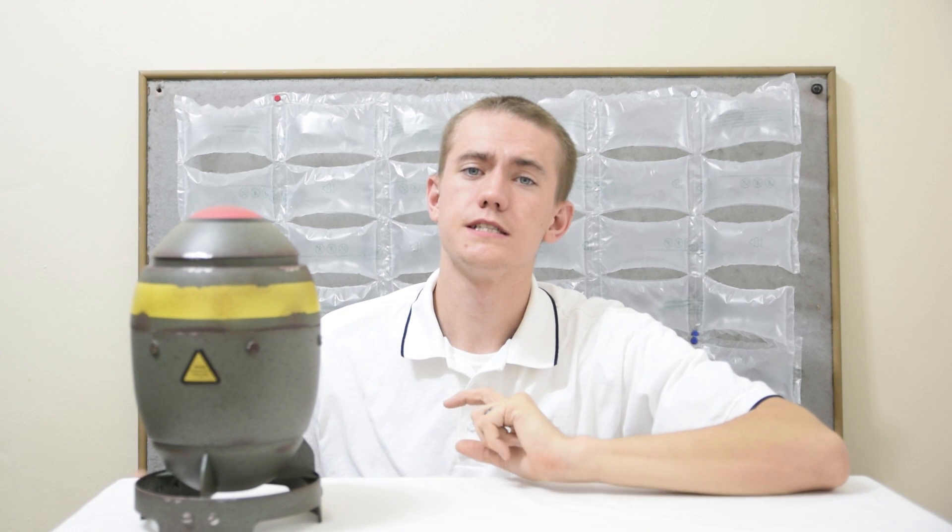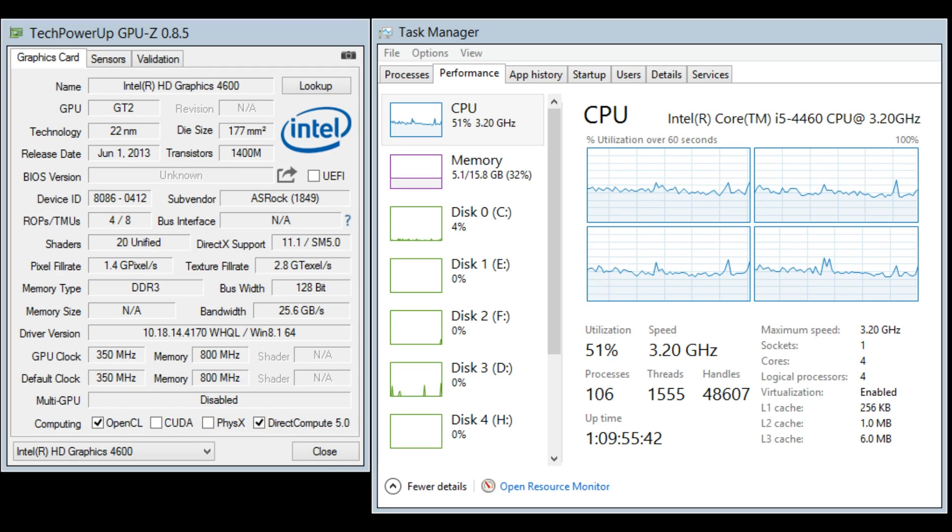Before we go over the benchmark results, let's go over the specifications of my system first. For the processor, I have an Intel Core i5-4460 clocked at 3.2GHz with 16GB of 1600MHz DDR3 RAM with the Intel HD 4600 graphics unit.